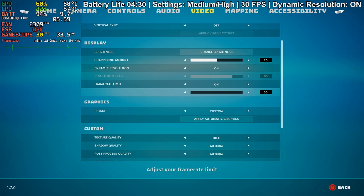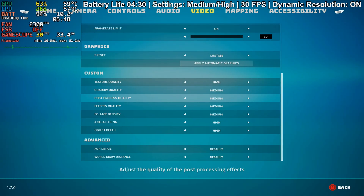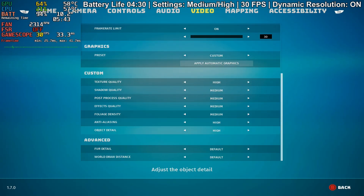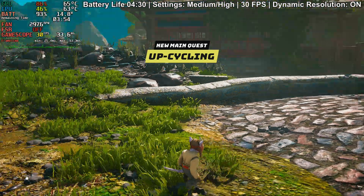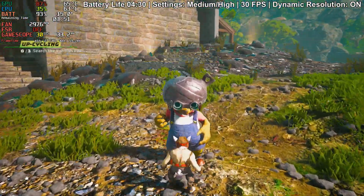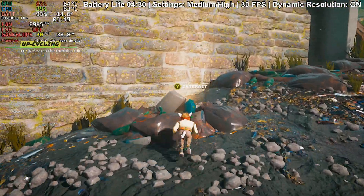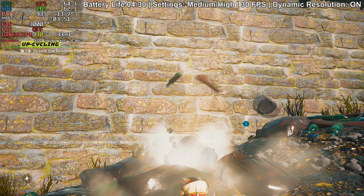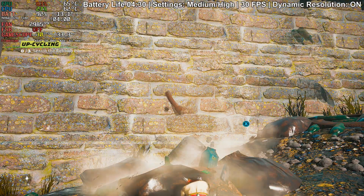The settings I found that work best are: texture quality high, shadow quality medium, post-processing quality medium, effects quality and foliage density medium, anti-aliasing high, and object detail high. For fur detail and world draw distance, keep these on default — if you set them to max, especially fur, it can be very performance heavy. This will yield 30fps in most scenarios, with occasional dips to around 28fps during cutscenes, but overall it should be a pretty stable experience.